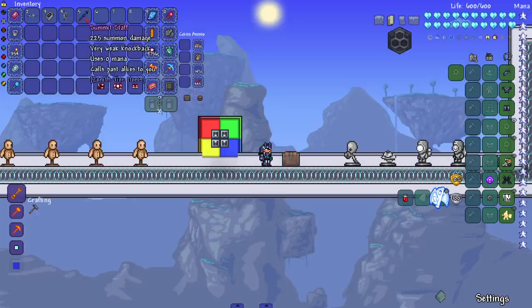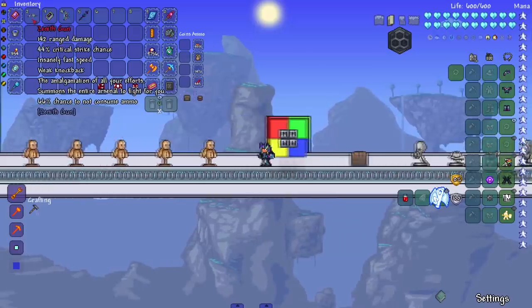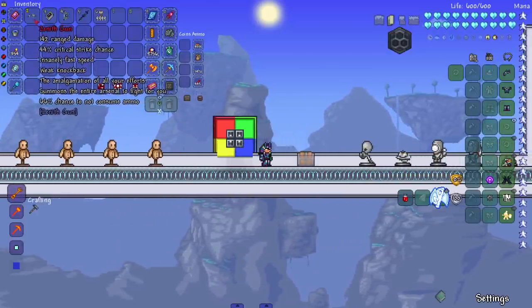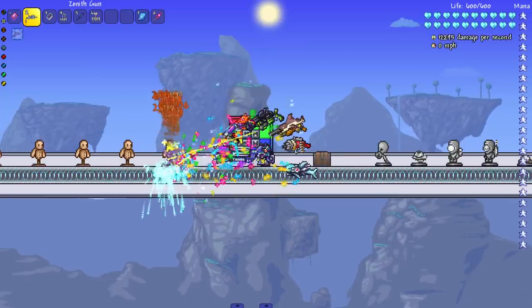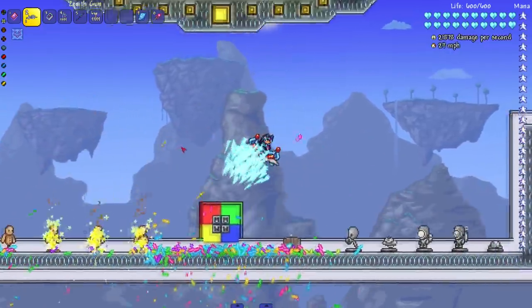I'm glad that the mod that creates the tier items doesn't have a gun and that we got a separate mod for a gun — couldn't have been more perfect. Let's see the gun in action. It has 142 range damage, 44% critical strike chance — that's really high — insanely fast speed, weak knockback. The description reads: 'the amalgamation of all your efforts, summons the entire arsenal to fight for you.' 66% chance to not consume ammo. I'm hyped.